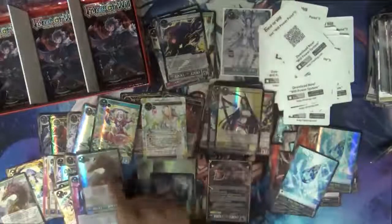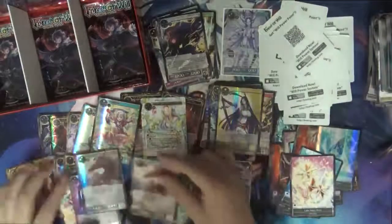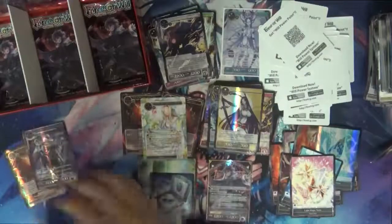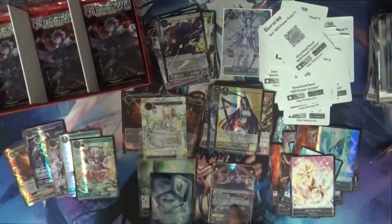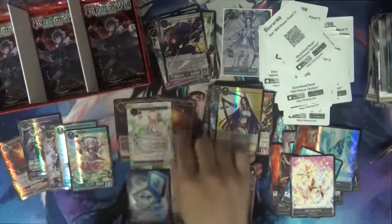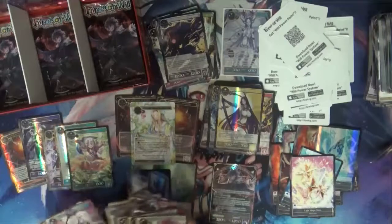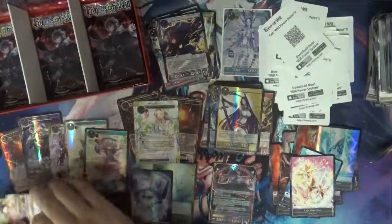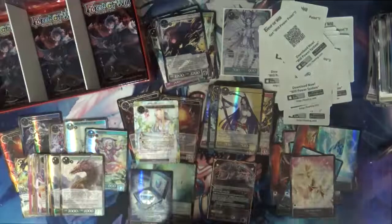A holo version of the SR dragon I pulled not too long ago. Let me recap what we've pulled so far. Full art allies: one, two, three, four, five, six, seven — seven full arts, including one stone and some random stuff. Regalias: one, two, three, four regalias. SR-wise: thirteen SRs so far. One J-ruler. Let's keep going.